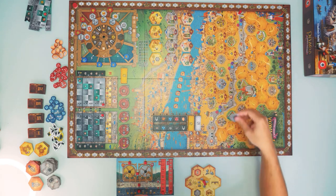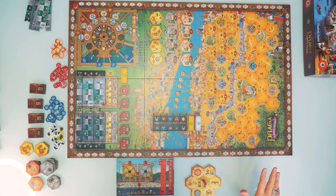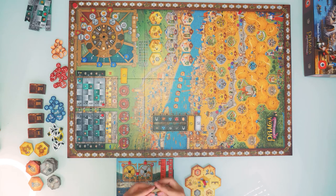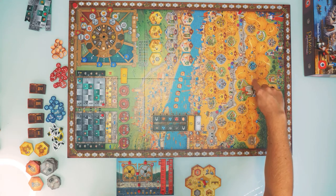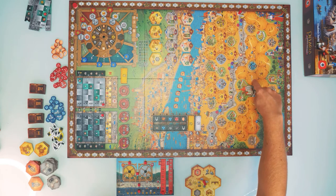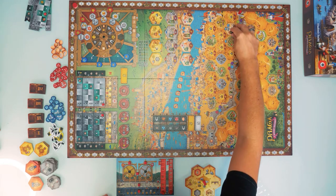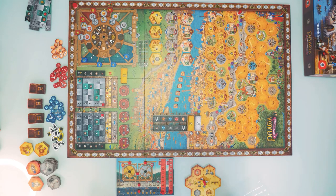Place the market stall tiles in their matching color spots. Three leftover tiles for unused spaces go back in the box. In a two- or three-player game, check the areas on the market with meeple symbols: in a three-player game, one of those areas gets a red building from the number-one stack already placed; in a two-player game, both of those areas get a building pre-placed. Orientation doesn't matter.